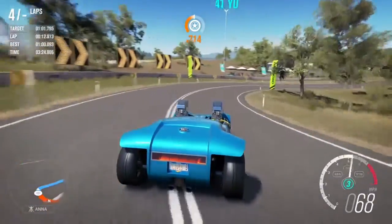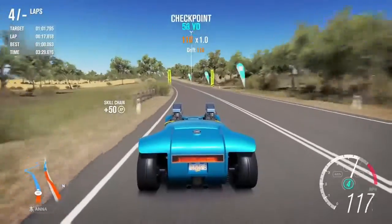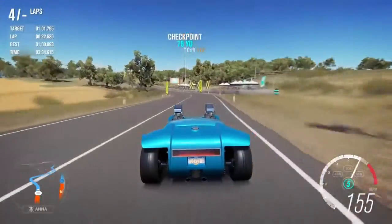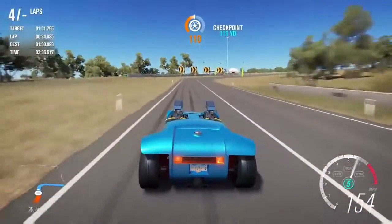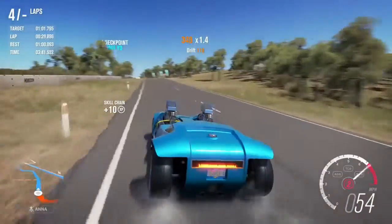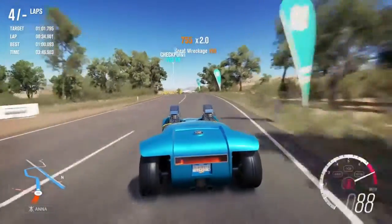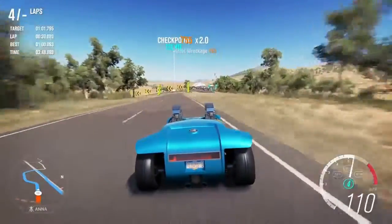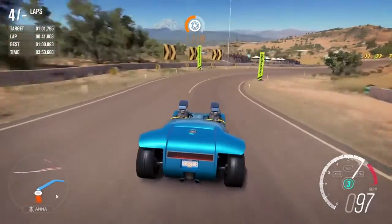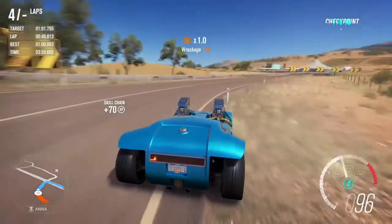Now its engines — and I need to make sure that's plural. The engines are at the front, and I've tried looking up what engine this car actually has. From Forza, we can tell you it's a 16-litre engine, and by the sound of it, it's supercharged. Because it's 16 litres, I'm going to guess it's two V8s.